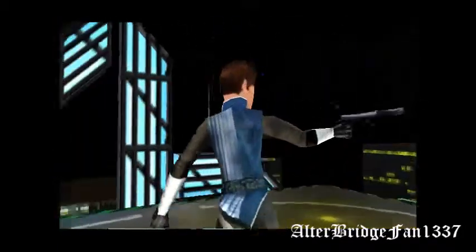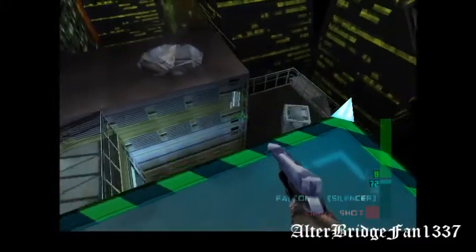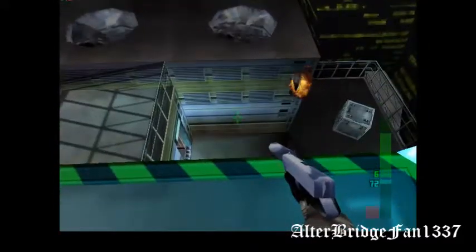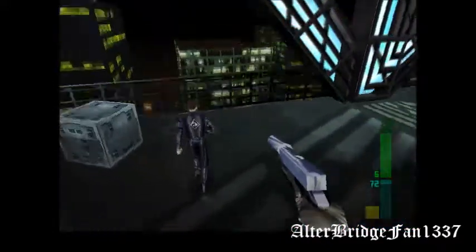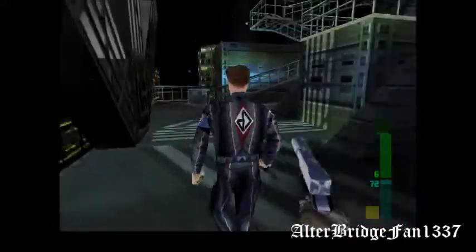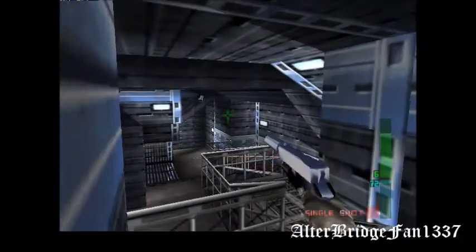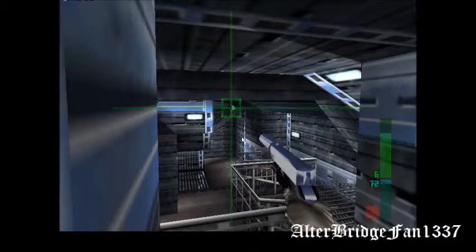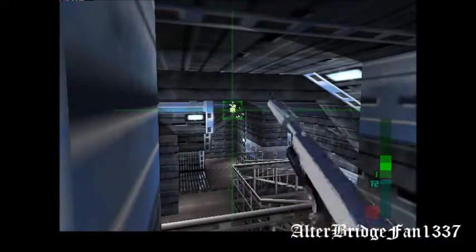So here we go. Got my gun, and we're ready to go kill some bad guys. First things first, though — let's take out that security camera. Press and hold B so I can switch over to my weapon's secondary function. Sneak up behind this guy, knock his ass out, take his gun. Now, there's a security camera over here too, and my aim is terrible. There we go.